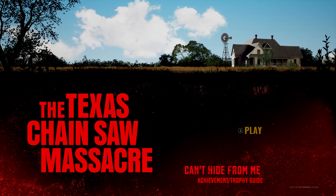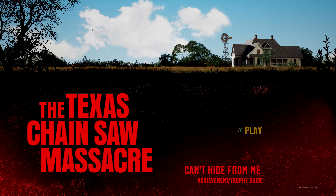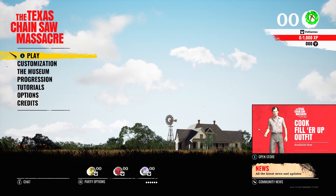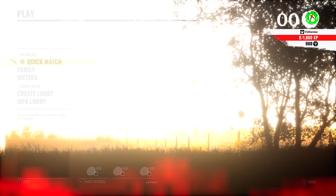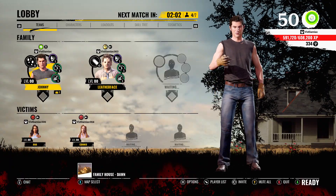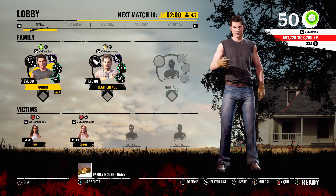Hey everybody, Sean here from GimmeEgg.com. Here we are today back in Texas Chainsaw Massacre going for Can't Hide From Me. This is to analyze a total of five victim footprints. This one is best done in a private match. You are going to need to play as Johnny for this, so make sure you do this from the family's side with him selected.